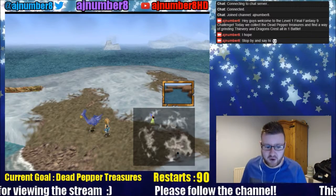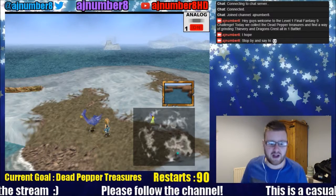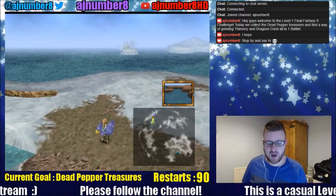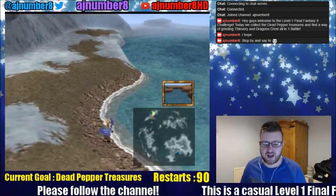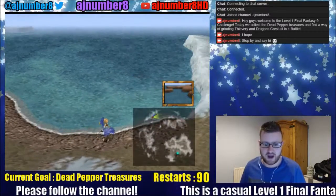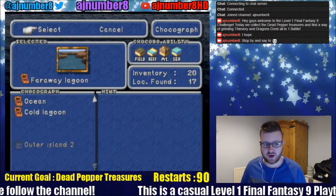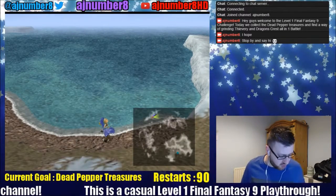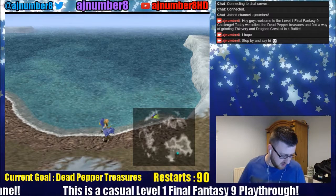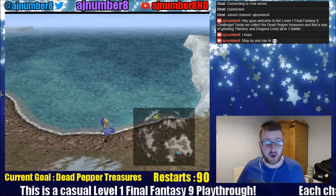So yeah, as we left off we had just managed to get Choco to all great. Choco is now dark blue - he is the sea Choco. So now we've got all the possible Chocographs we can get right now, so we can cancel that one off. Just making sure that I am streaming on my phone to make sure everything is working.